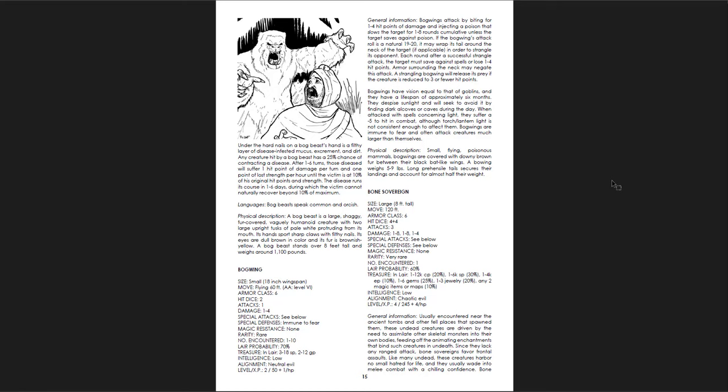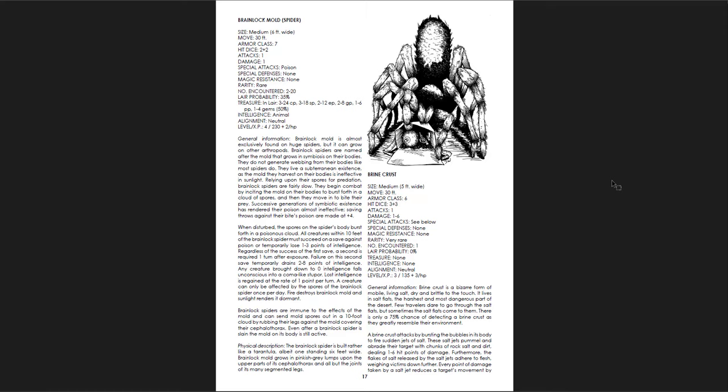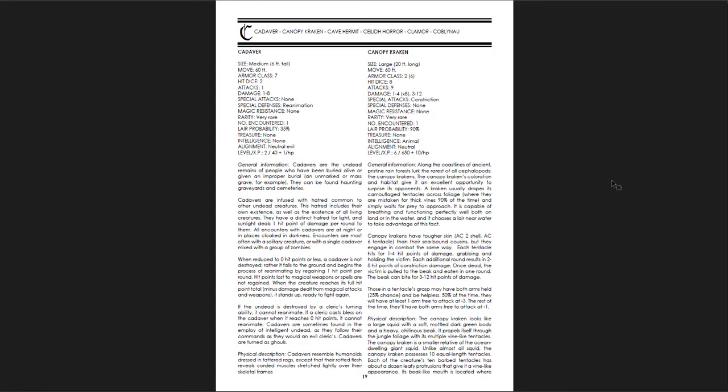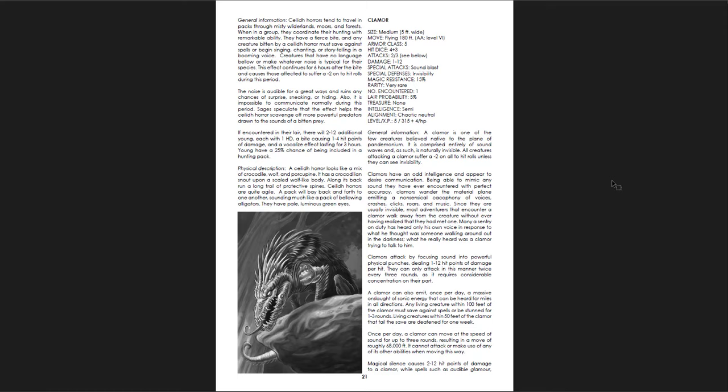Blight Belchers — haha, that's awesome. Blood Bowlers, Blood Worms, Bog Beasts, Bog Wings, Bone Sovereigns — those are really cool looking, they don't turn easily. Brain Lock Mold Spider — ugh, I hate spiders. Brine Crust. Bull of Heaven. Cadavers. Canopy Krakens. Cave Hermits. The Kaleid Horror — I like that art. Physical description: a Kaleid Horror looks like a mix of crocodile, wolf, and porcupine — it has a crocodilian snout upon a scaled wolf-like body, with a long trail of protective spines along its back. Kaleid Horrors are quite agile and the pack bays back and forth to one another, sounding much like a pack of bellowing alligators, with pale luminous green eyes.